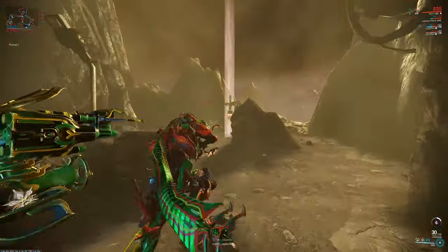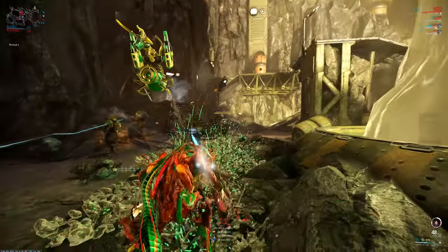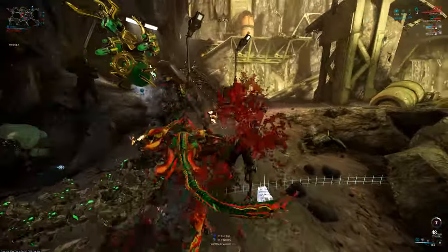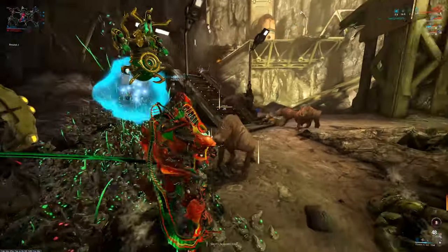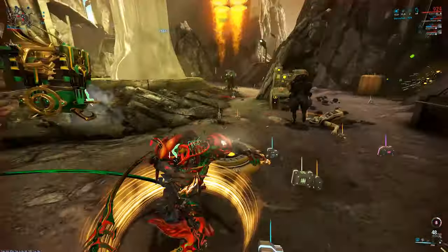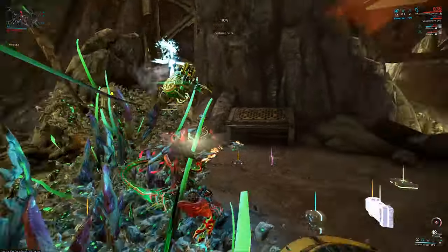So if you happen to be linked with an Excalibur, you'll give him more power strength to his Radial Javelin and Exalted Blade too. With Parasitic Link, you can only have one link active at any time, and if you happen to cast it again, it will basically sever the link, and if you also happen to be connected to the enemy, it will cause additional damage.